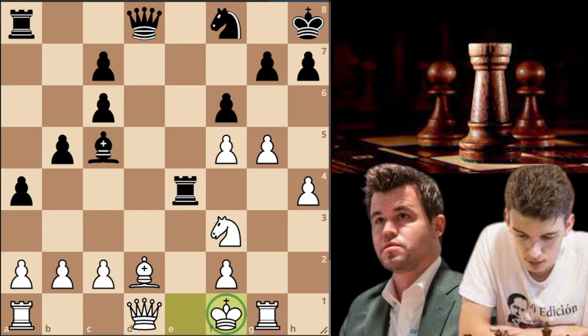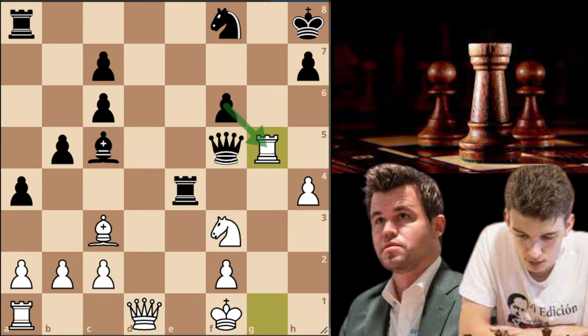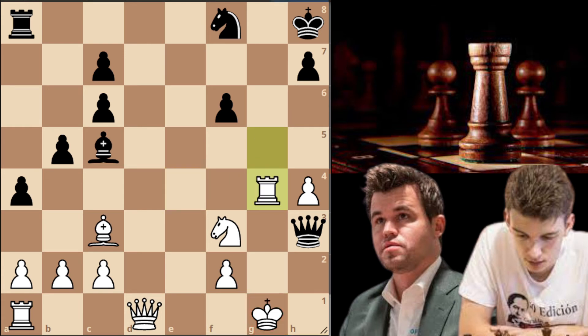Duda played queen to d5. Pawn capture on f6, pawn capture on f6, now bishop to c3. White is threatening mate on f6 but black simply captures on f5, also defending the pawn on f6. Rook to g5 attacking the queen — you cannot capture because of the pin. But Duda simply gives check with his queen. King to g1 and now rook to g4 check. Rook capture on g4, queen capture on g4 with check, and now king to h1. All black has to do to win is activate his rook and keep the pawn safe.